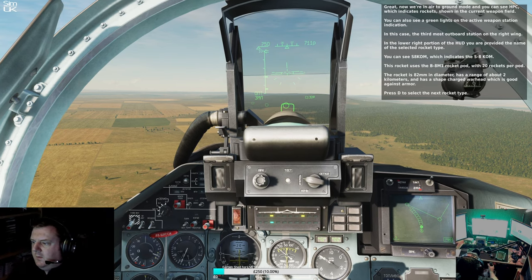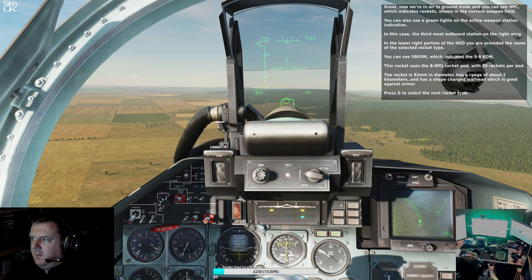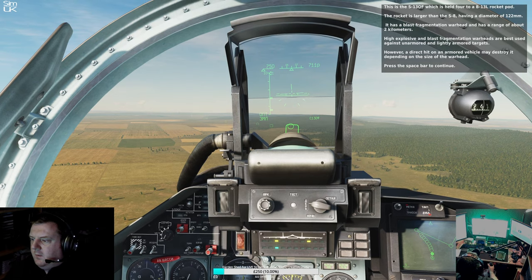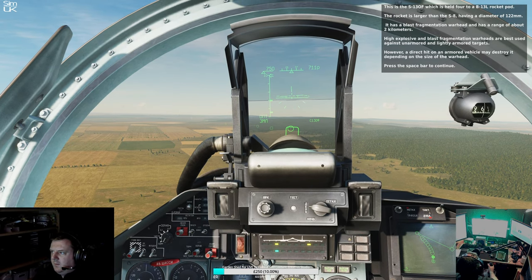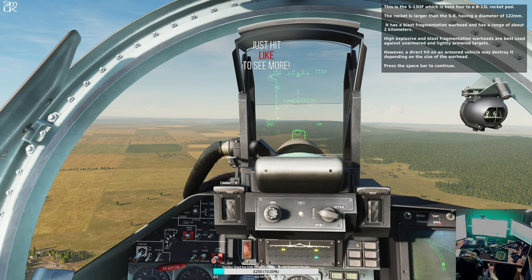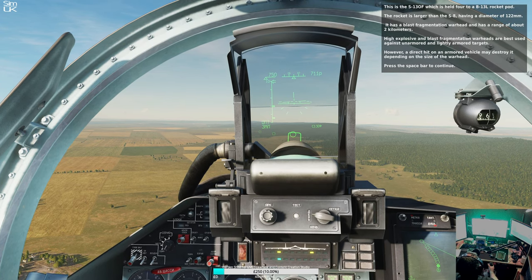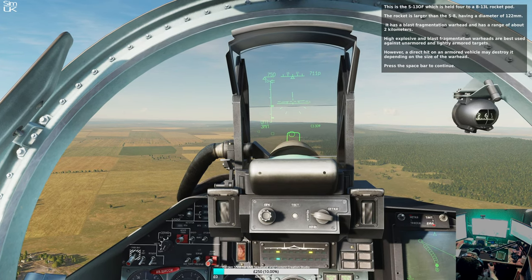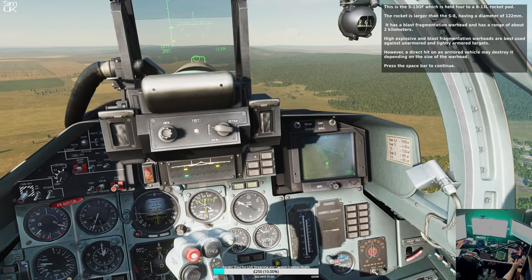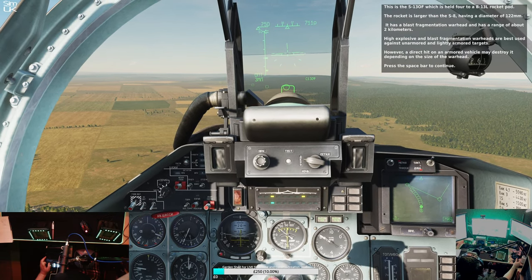Press D to select the next rocket type. This is the S13OF, which is held in a B13L rocket pod. The rocket is larger than the S8, having a diameter of 122 millimeters. It has a blast fragmentation warhead and a range of about 2 kilometers. High explosive and blast fragmentation warheads are best used against unarmored and lightly armored targets. However, a direct hit on an armored vehicle may destroy it, depending on the size of the warhead.